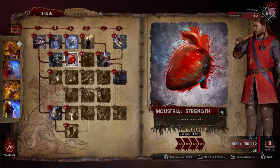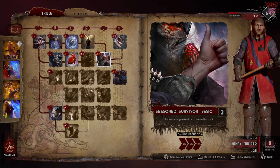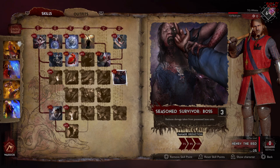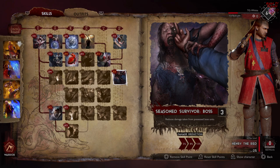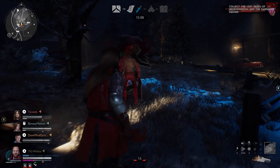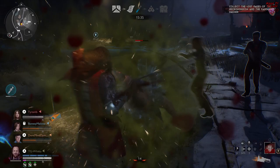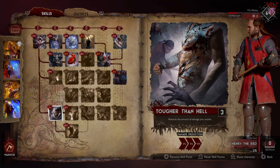Next is an absolute no-brainer: four points into Industrial Strength, which is going to increase your maximum health by 25% — a quarter — and that stacks with Henry's innate ability to have a bigger health bar already. The next seven points have a little customization depending on your playstyle. Three points into Seasoned Survivor — boss, elite, or basic — gives you 13% damage reduction against that enemy type. Two points gives you 8%, one point gives you 5%. I've put a full three points into basic and boss, and only one point into elite, because I don't run into elites that often. And even when I do, they're not that big of an issue — other than puppeteers, elites are kind of easy to take down anyway. Play with those points however you want, and don't be afraid to get right up in those possessed units' faces.